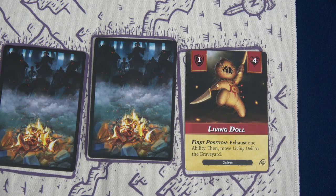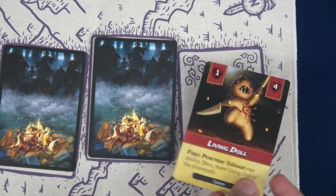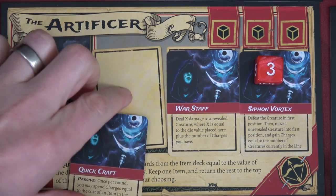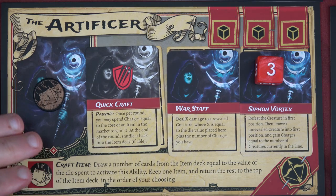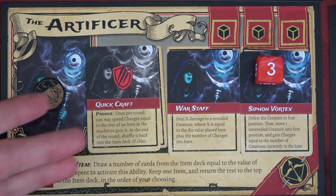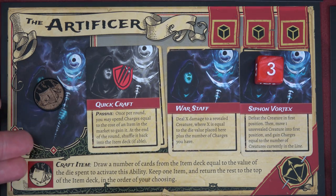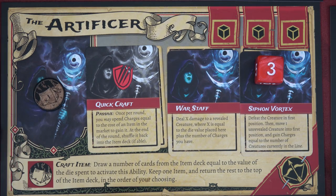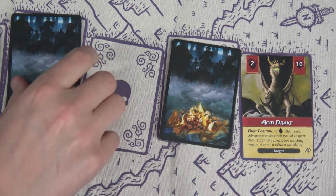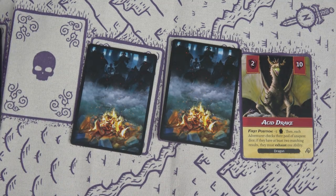The Living Doll goes right to the graveyard and we have to have someone exhaust one ability. I'll have the Artificer do it since he's the only one without an exhausted ability, and we know the Trickster Imp is coming — which lets you switch your exhausted ability. So actually this isn't as bad: the Artificer will exhaust an ability now, and when the Trickster triggers he can switch it to a different one.